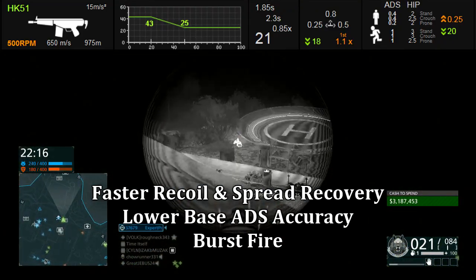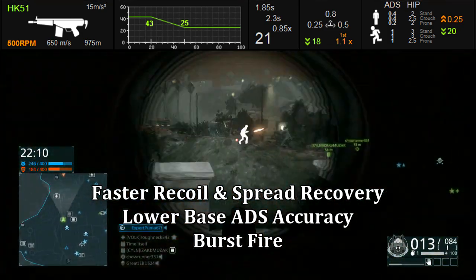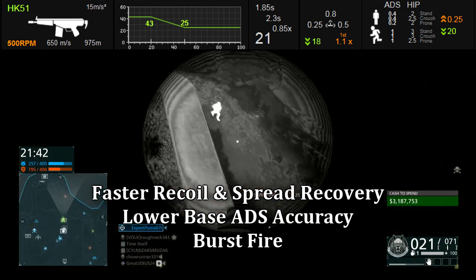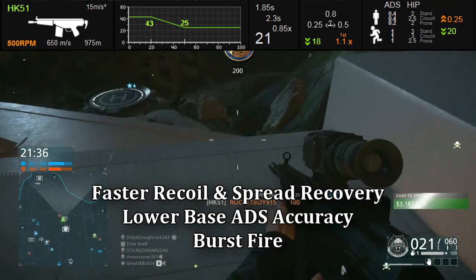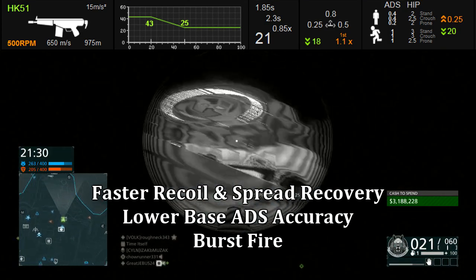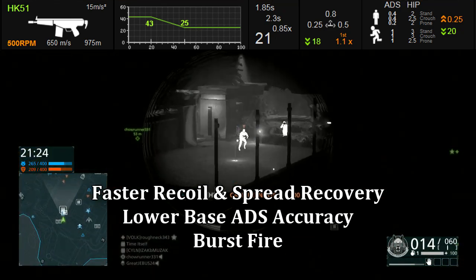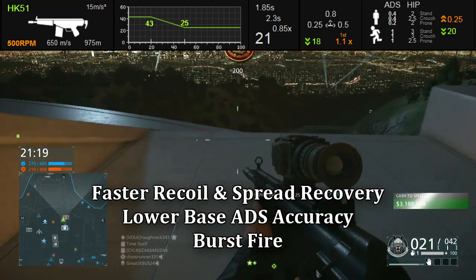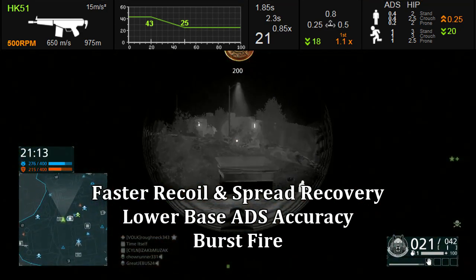At first glance, the HK-51 looks like it's mostly just about faster spread and recoil recovery numbers, with a penalty of a slightly lower aim-down-sights accuracy and a somewhat high spread increase per shot. However, it does have the option to equip a stock, making that spread increase less of a factor. A heavy barrel means the lower ADS accuracy isn't really a big deal. The HK-51 has a slightly lower vertical recoil but some more side-to-side recoil. That means the heavy barrel and muzzle brake are reasonable choices, but not the compensator, because it increases side-to-side recoil and the HK-51 already has plenty of that.